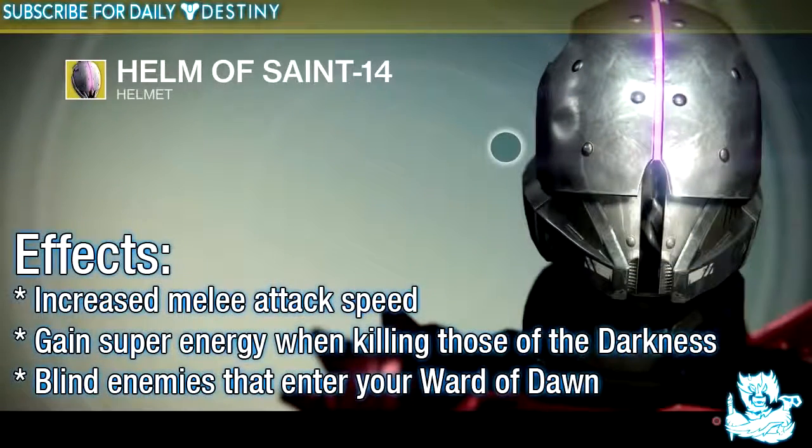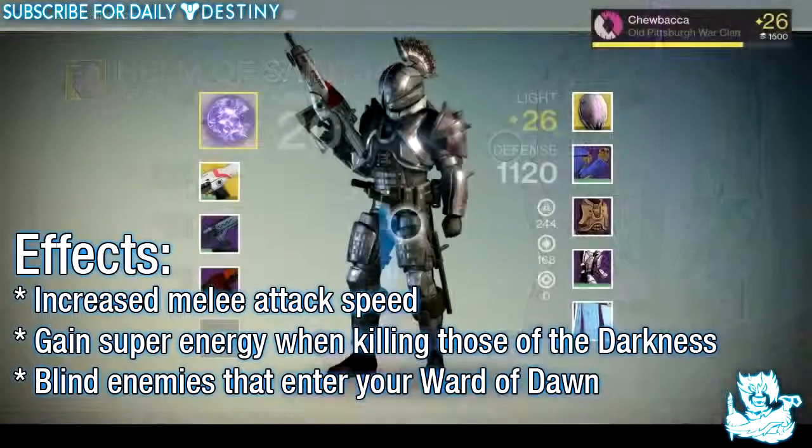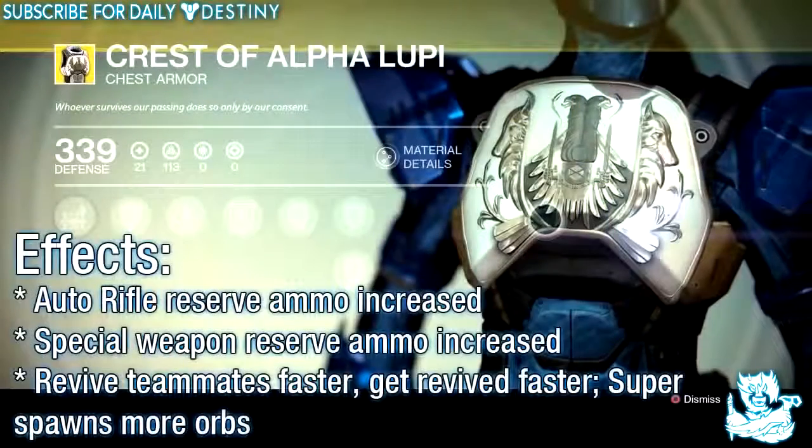The next one we have is the Helm of Saint-14. Its effects are: increased melee attack speed, gain super energy when killing those of the Darkness, and blind enemies that enter the Ward of Dawn.